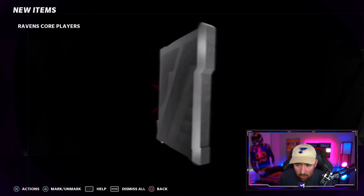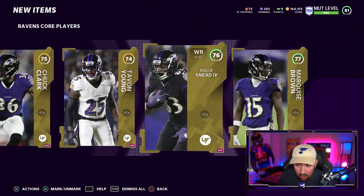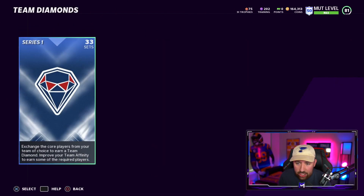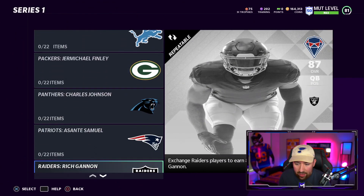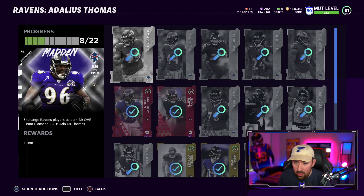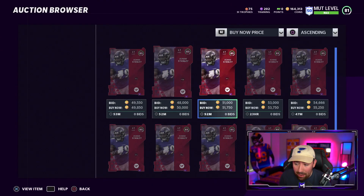I guess I just get the most expensive one — do I get all of them? Okay, I think I can add them all to the set. Under Team Diamonds Series One, we are working on this Baltimore Ravens set for Adelius Thomas. We're eight of twenty-two — not the most. We have a couple elites done, 80 and 81 overall. There are a lot of cards we're going to eventually need to pick this up.